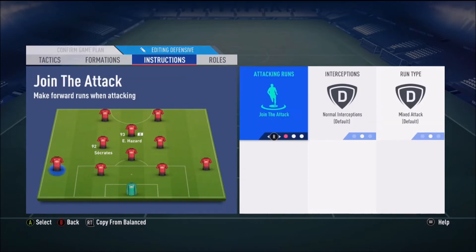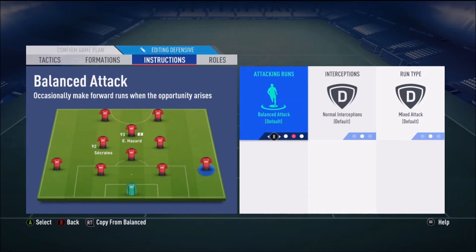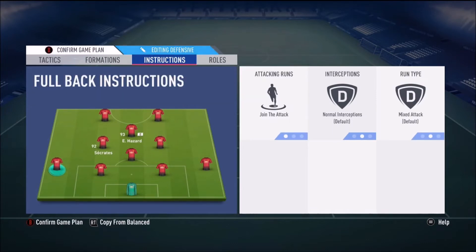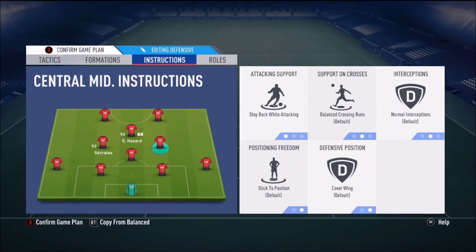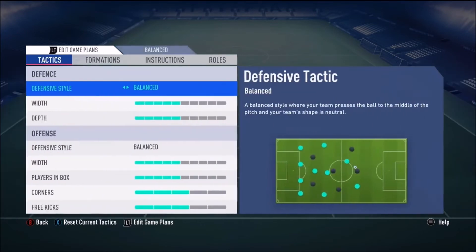The CDM you just want sitting back — stay back while attacking, cover centre. Full backs I've got on join the attack on both, though balanced attack would work just as well. Having join the attack on both full backs means they operate in the wide areas but will still get back on defence — if my left back goes up the pitch, my right back will stay back.